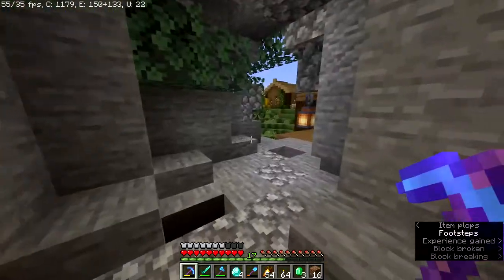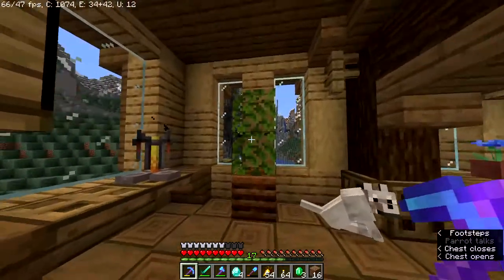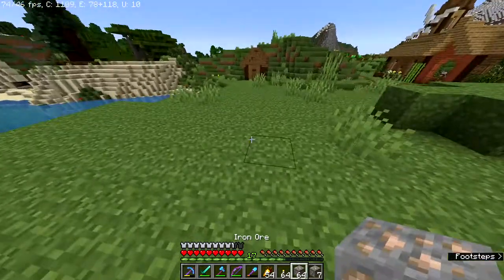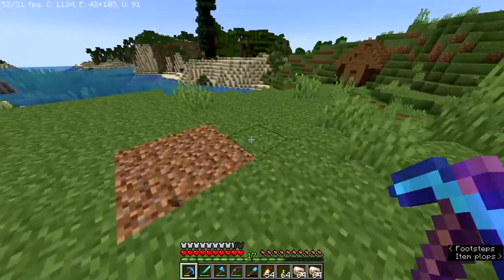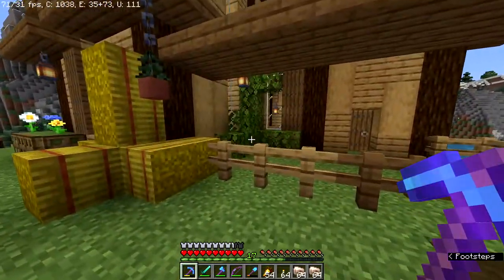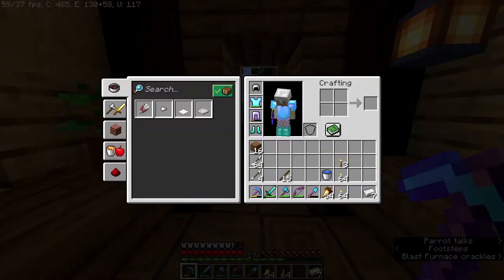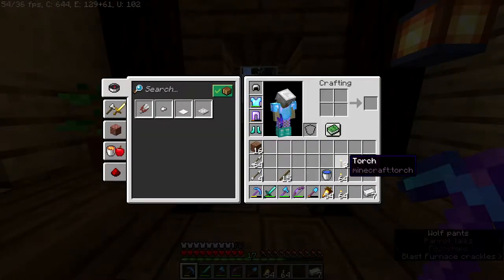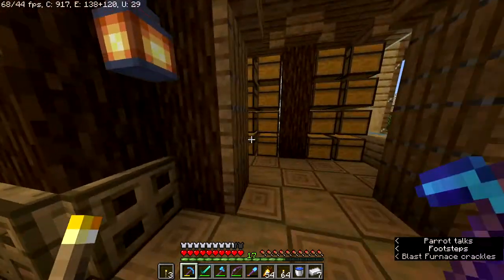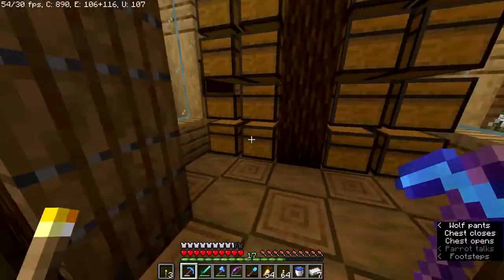We got four diamonds from that one ore - let's go, that's huge! We have no diamonds left so I'm gonna make boots. Now we have a stack and seven iron - actually two stacks and 17 pieces of iron from that. That's pretty amazing. Now it is definitely time to go mining again - we have Chad, we are good, and we should be safe to mine all the stuff we need.